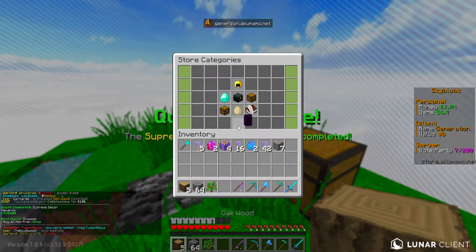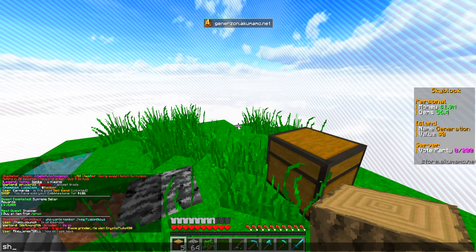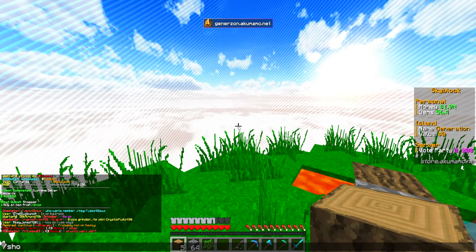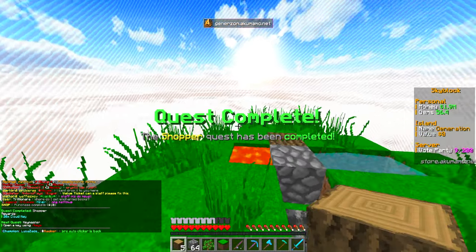I think my reclaim is what gave me all my balance because I have 1.something million right now. I'll just buy a grass block. Done. Next quest: open a key using slash keys. We've got a whole bunch of them right here.